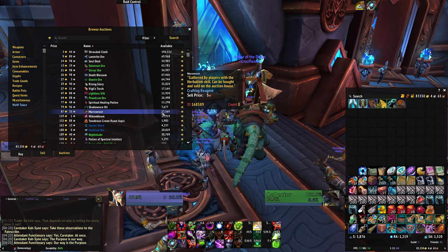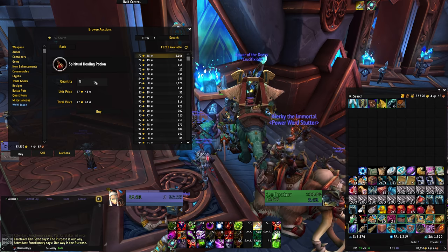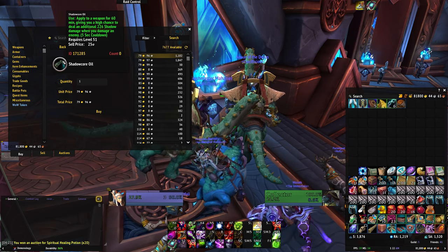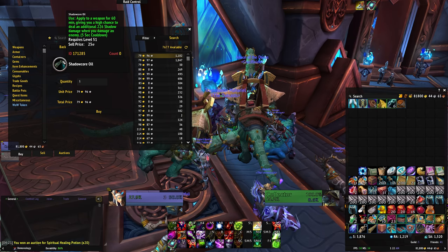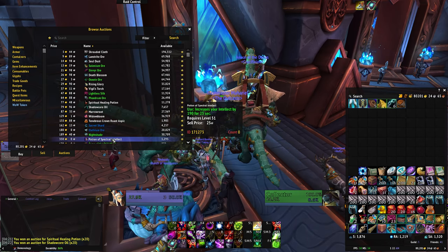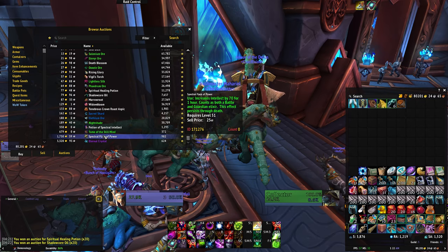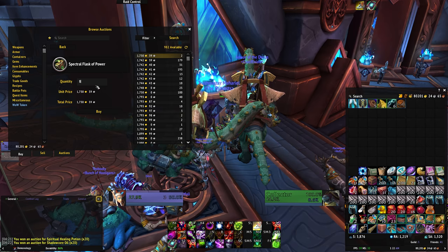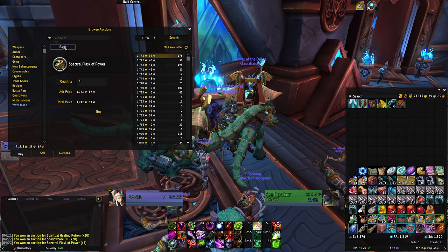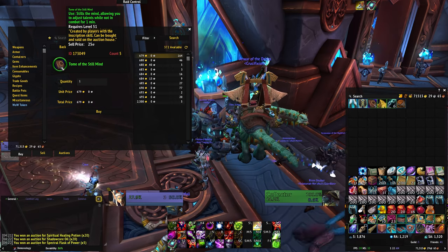Almost everything consumable-wise will skyrocket in price with the release of the raid. People are leveling their professions right now, which will oversupply the market, but as soon as the raid comes out and all the chaps who waited until the last minute to buy their flasks and potions swarm the auction house, the demand is going to push prices up and up. If you aren't a crafter or a cook yourself, I would recommend you try and pick up as many consumables as you can right now, because as soon as the raid launches, most of it is going to be very expensive. That goes for flasks, enchants, potions, food - the lot of it. Buy at least some of it now, and if prices go crazy, you will have saved yourself a bit of gold at least.